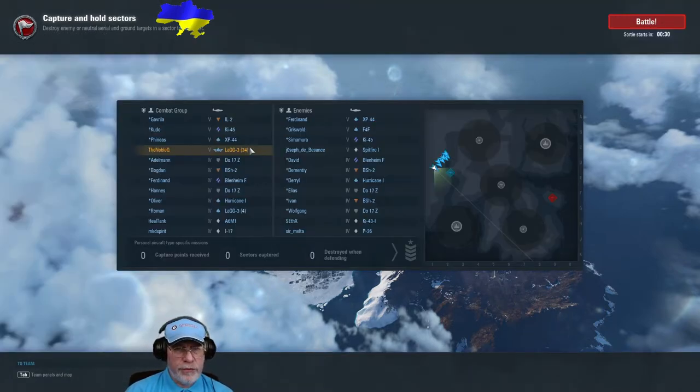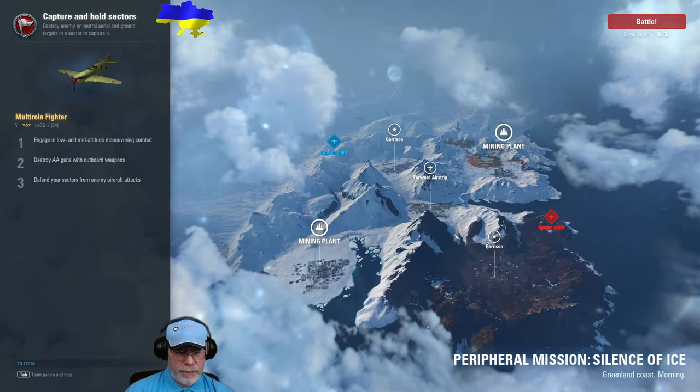Looking at the order of battle, I'm top tier in my Lag 3 Series 34 with a pair of Tier 4s: an A6M1 and an I-17, both good aircraft for the central sector. The enemy have a Spitfire 1, equally good, a Ki-43-1 at Tier 4 also good for the center, and a P-36 which could fly high over any sector. I would probably take it over the enemy mining plant to try and stop it being captured. Let's see how this battle worked out.